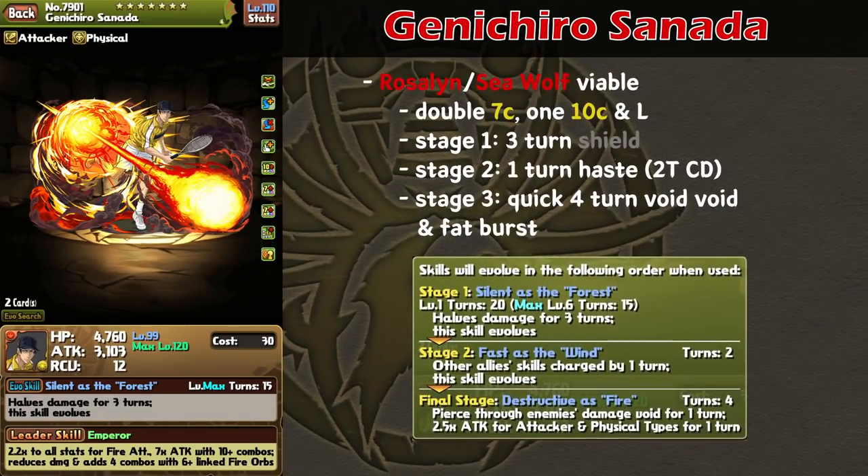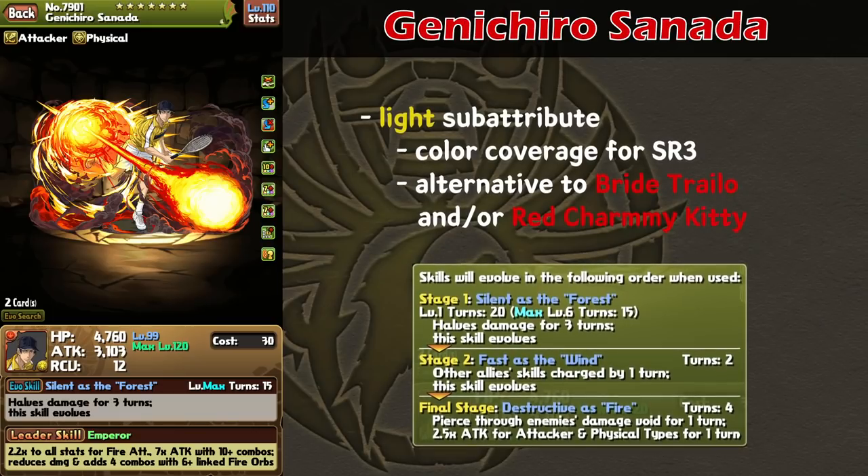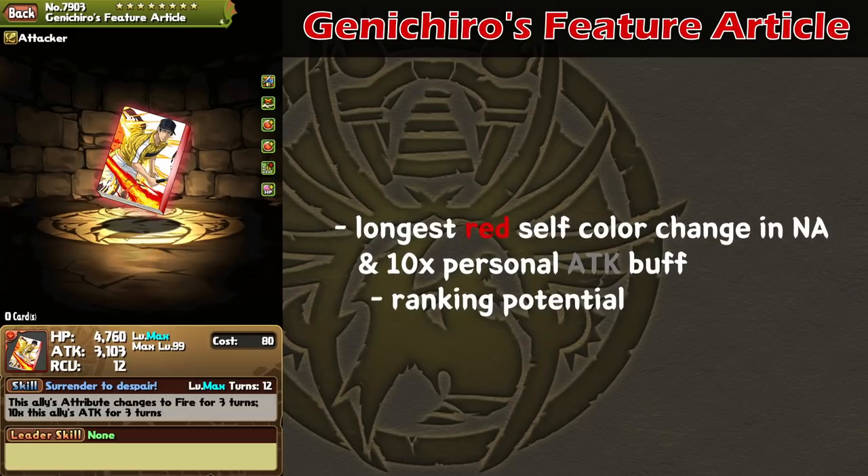Next up, we have Genichiro Sanada. Though I don't think Sanada greatly impacts the game, his kit is notably amazing for Rosalind. The first active provides a three-turn shield, which helps Rosalind smoothly charge up her final form, especially in a dungeon like MD1. The skill evolves into a one-turn haze on a two-turn cooldown, which again helps Rosalind charge up her final form. The skill evolves once more and becomes a ridiculously fast four-turn void void active along with a reasonably fat burst, which is perfect for Rosalind, as the void void allows the fairy and her team to completely focus on pure combos for maximum firepower. Sanada also works on Seawolf as well, and is great for both teams in SR3 due to its relatively rare light sub-attribute, which gives players another option on top of Bride Charlo and Rich Army Kitty. As for his equips, Genichiro's tennis racket is a resist stick with a nice shield inherit, while Genichiro's feature article is the longest red self-color change in the game, which could be potentially useful for ranking.